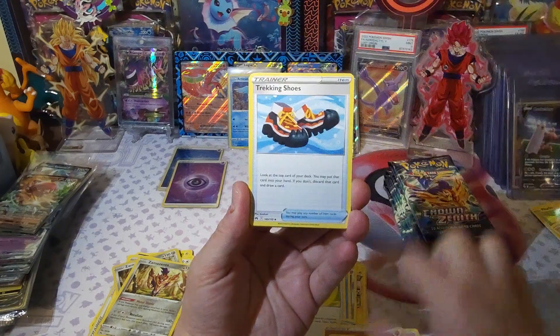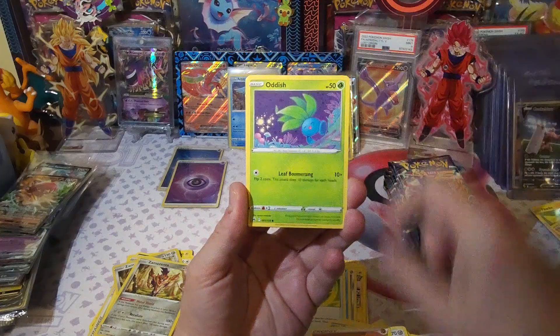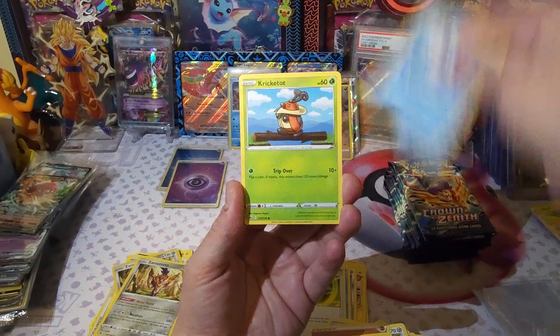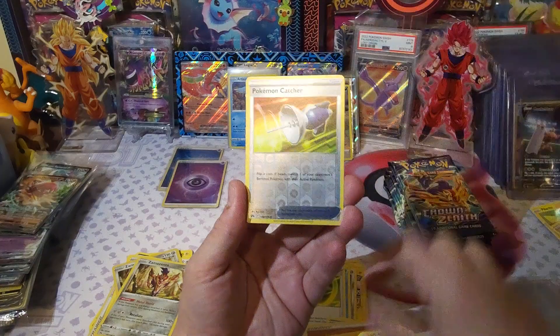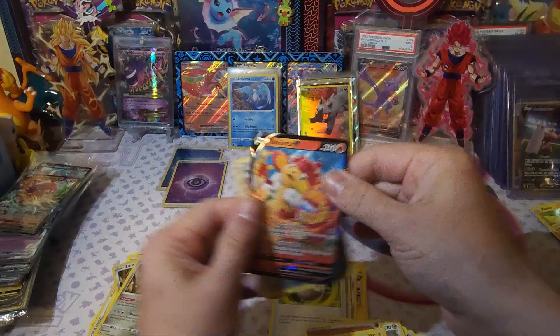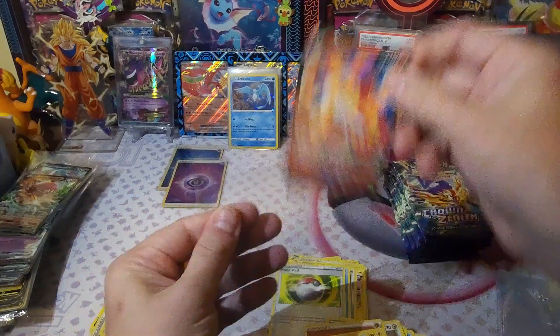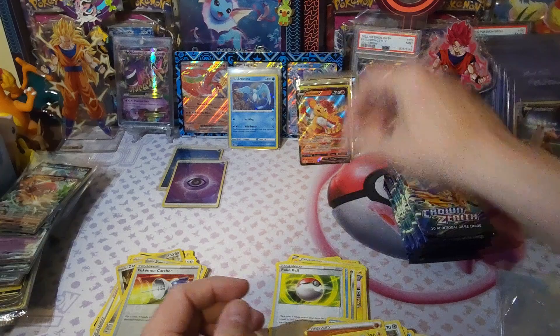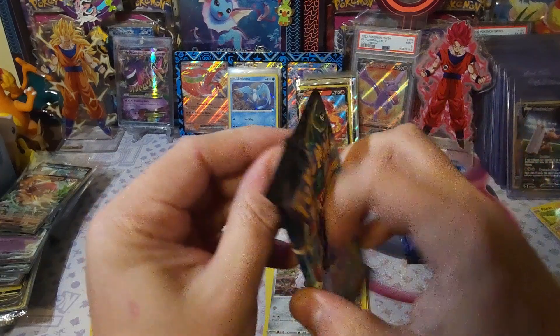Got something — looks like another V though. Of course. Simi Sear — that's the one you don't want to see. You want to see the Charizard, not the Simi Sear. Alright, we got plenty of packs left.